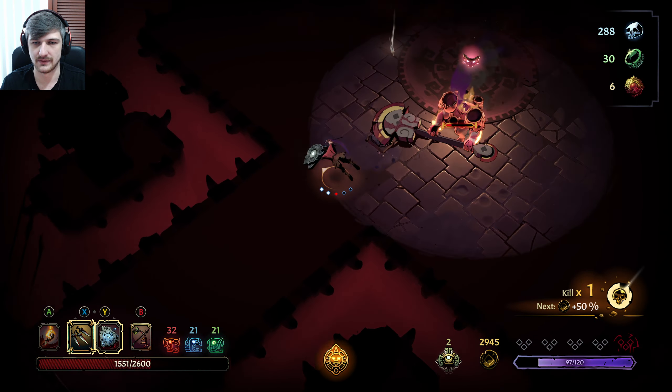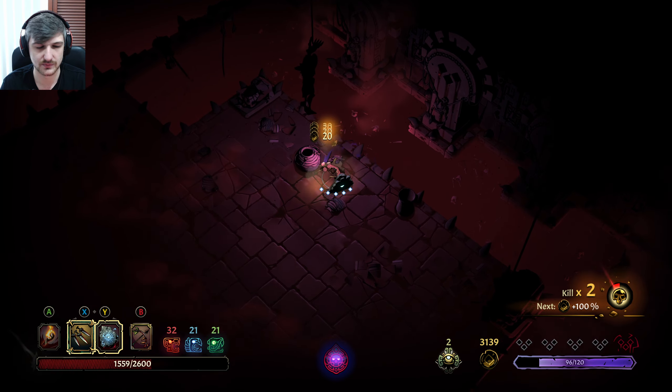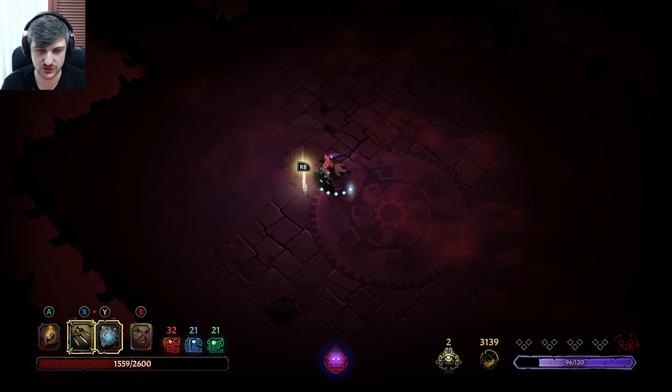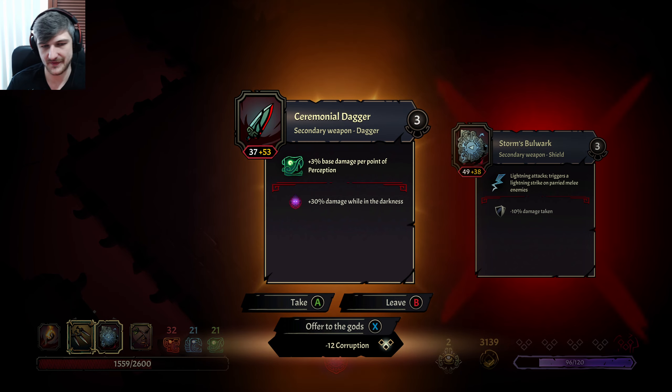Look at all that money. These throwing knives have been doing some real work for us — we haven't even used any of the other weapons. The bow came in handy early on. Minus 12 corruption, 3% base damage per point of perception.